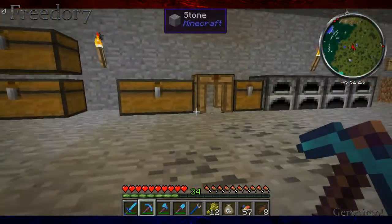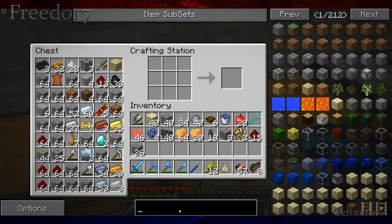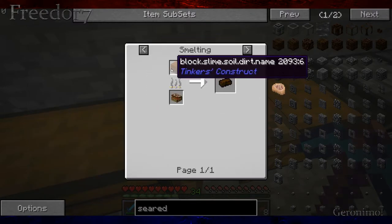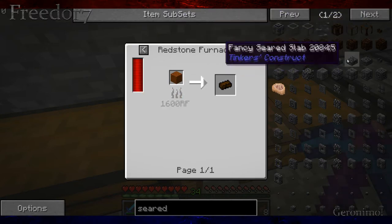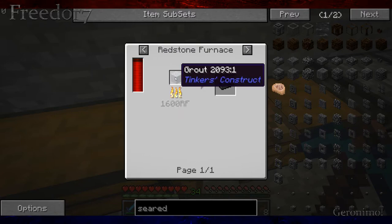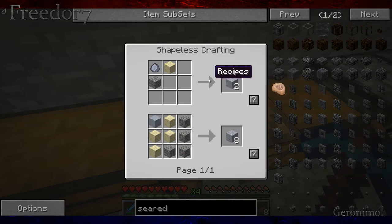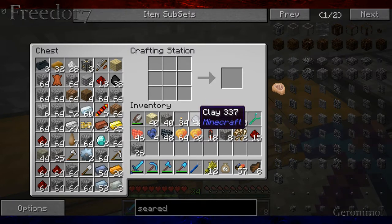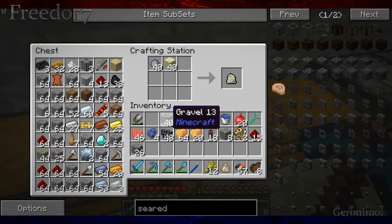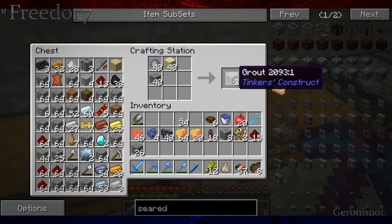Now for the seared bricks - let me look those up. Concrete will be cool and used for the future, but seared bricks - seared anything - there we go. I don't have any of that. Grout - I need grout, I need to smelt myself some grout. Grout requires sand, clay, and gravel, and it gives you two grout. That's important. Lookie there - grout, we got a ton of grout.